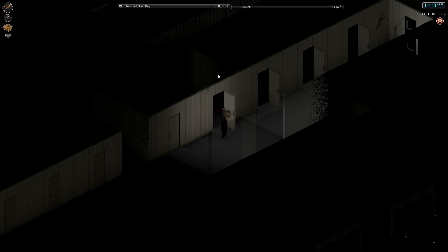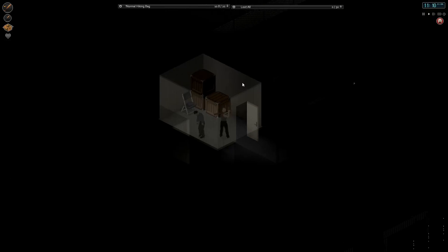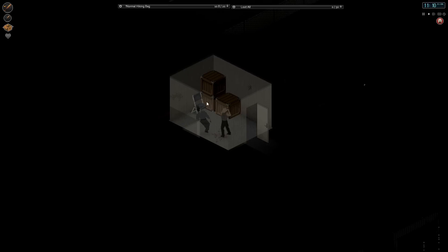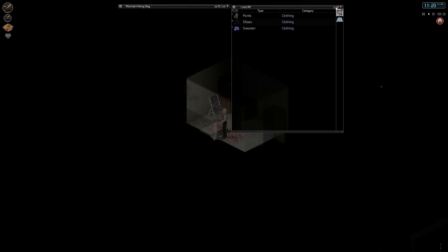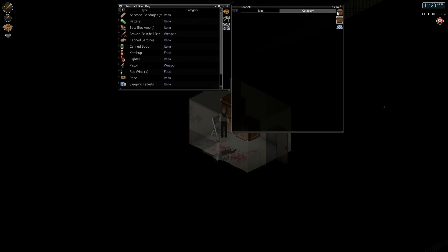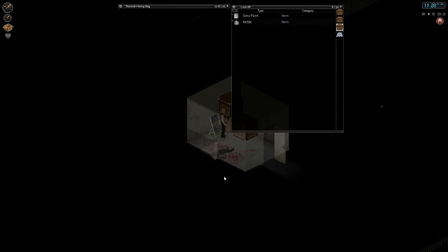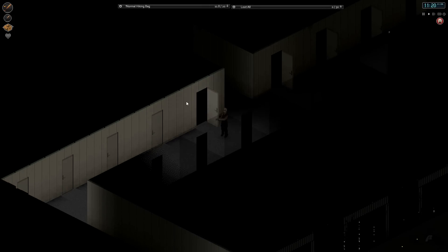Anybody home? Nope, empty room. I see a crate. Hello. Let's cave this head in — like you do. Nothing there. Another trowel — it's a trowel city. Great paint, kettle. Let's check this side of things.